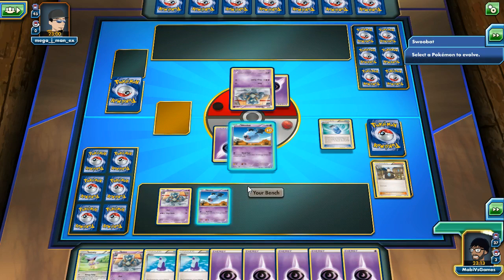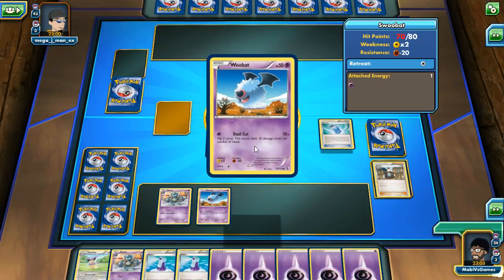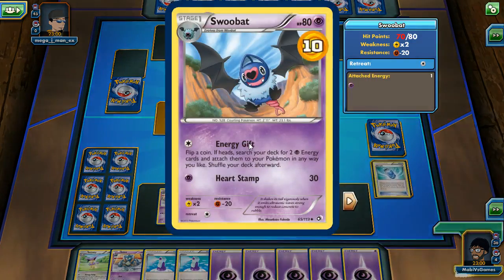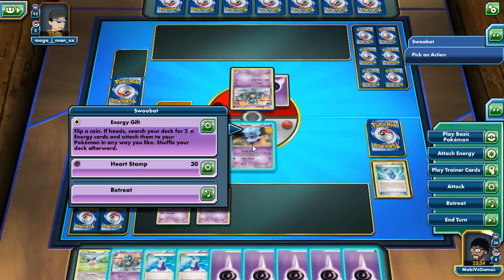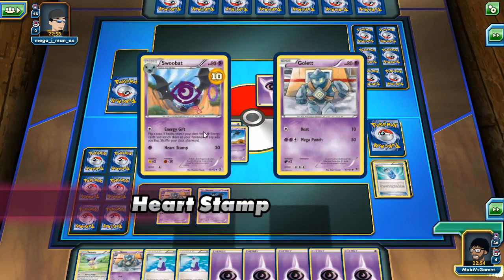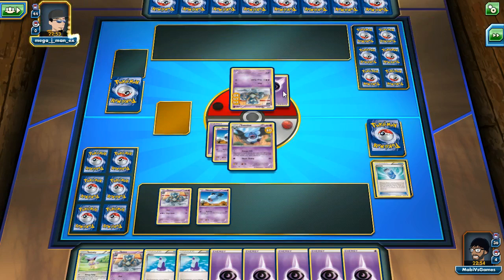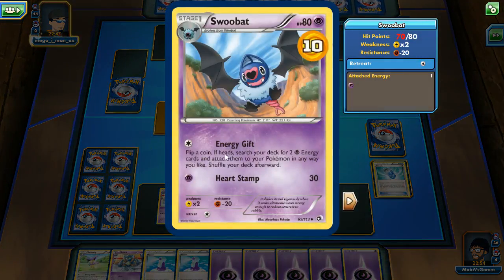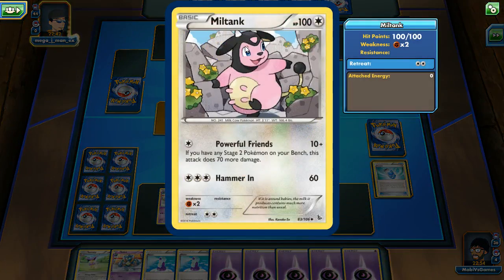We used Evo Soda — what do you get? Swoobat! I got him. 'Select the Pokemon to evolve' — that scared me. All right, we got Swoobat. Energy Gift: flip a coin — on heads, search your deck for two energy cards and attach them to a Pokemon. Or I can simply hit with Head Stamp. This card's pretty good — I hit more than he does right now. He's gonna take at least two turns to set up.